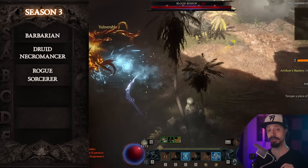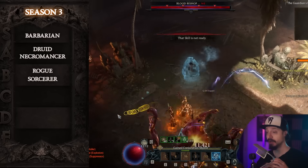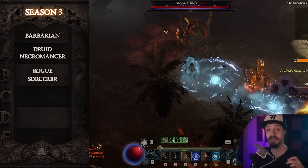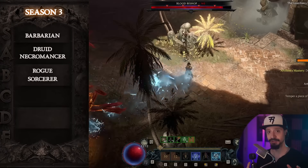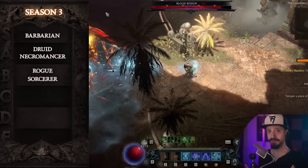So for category two, I'm actually classifying all classes as equal. Yes, some classes do have more build options than others, but every class has options here. Balance is in a good place for this.